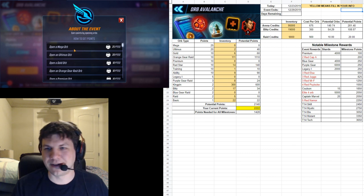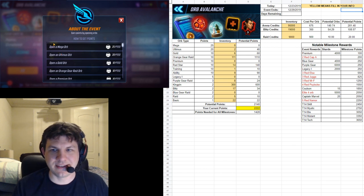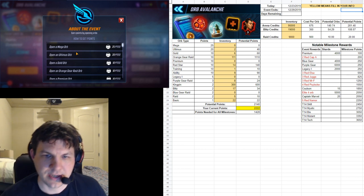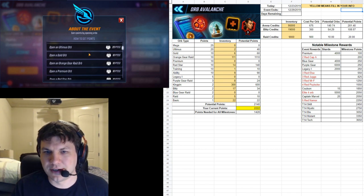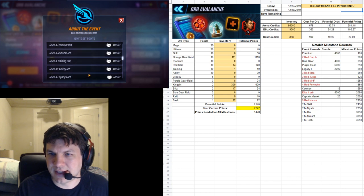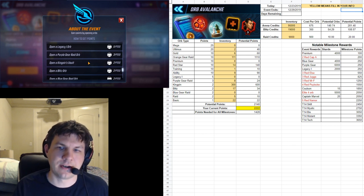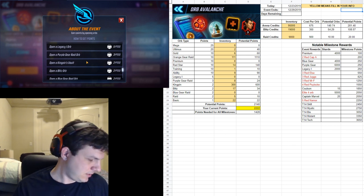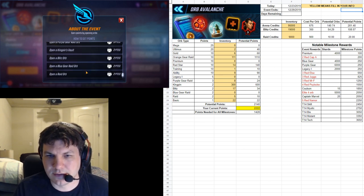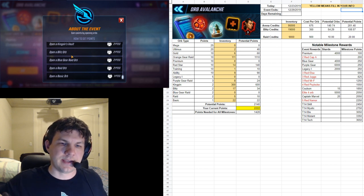If you have mega orbs you've been sitting on, 25 points is pretty good per pool, however they're very expensive to acquire and not very plentiful. Most people will probably be doing ultimus orbs, gold orbs, orange gear orbs, premium orbs, red star orbs, training orbs, and ability orbs for ten points each. Legacy orbs are only five points. Kingpin blitz gear orbs, raid orbs, and similar ones are just ones and twos, so you can't get a whole lot from those.